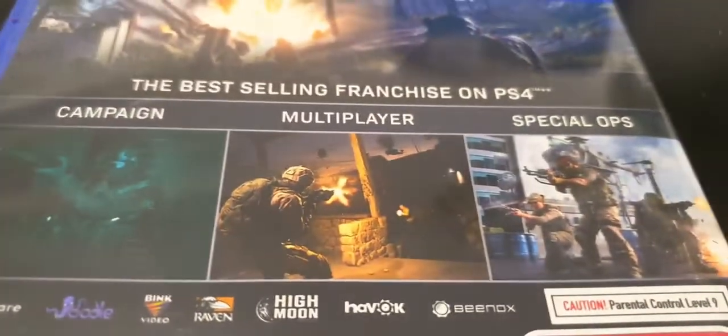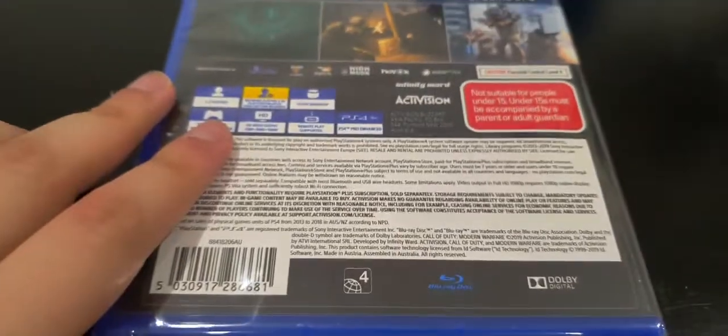So let me show you the campaign, multiplayer and special ops. Let's get into the unboxing. Just give me a second, let me get this handy knife. All right, let's unbox it and let's see what's inside it. By the way, this video — if you're watching now — there's not going to be any edits. It's only going to be like this. Any mistakes, anything that should be in the video, so yeah, let's unbox it.